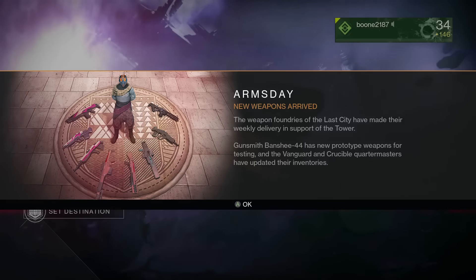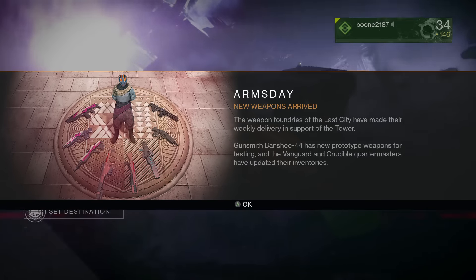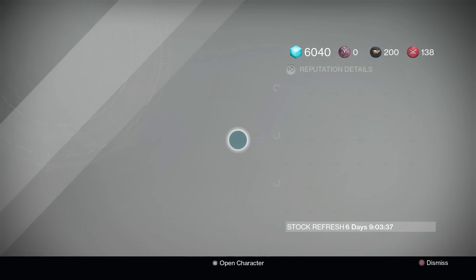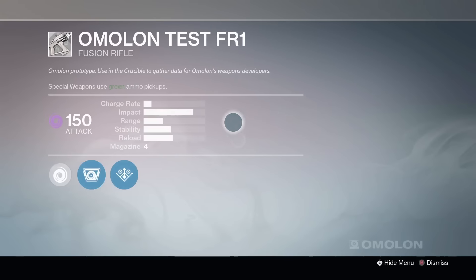What's going on everybody, it's QBQBZ. It's Arms Day — yes, Banshee 44 has new weapons, as you can see here. You can actually field test these prototypes and help build rank with him, build stuff.